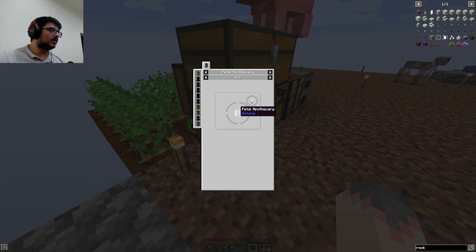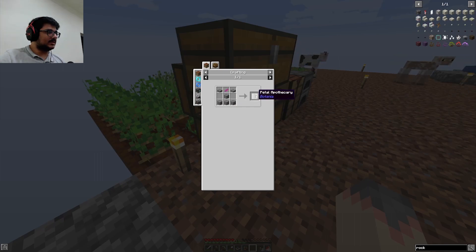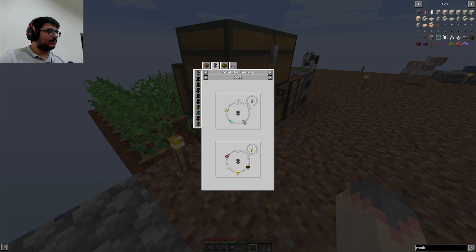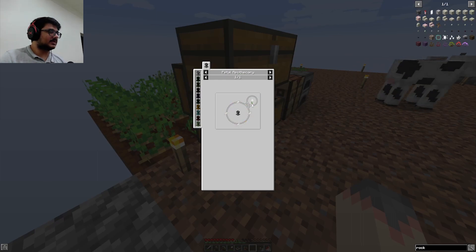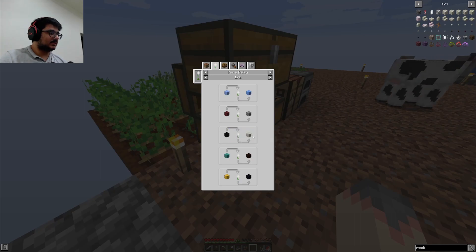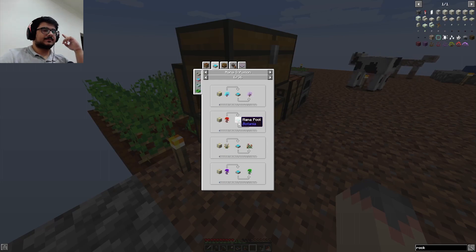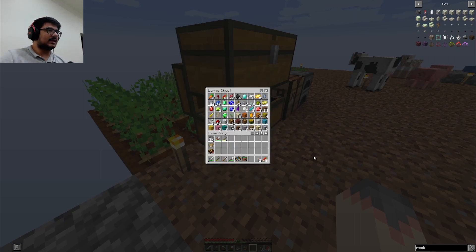That's a lot of stuff to think about. Petal Apothecary — with cobblestone, slabs and petals. So basically I need to make this so that I could make a Pure Daisy. To make this so that I could make the conversion to living rock. So that I can make a Mana Pool — I could convert stuff back and forth. If I do that I could get stuff that I could not access. So let's start with that.